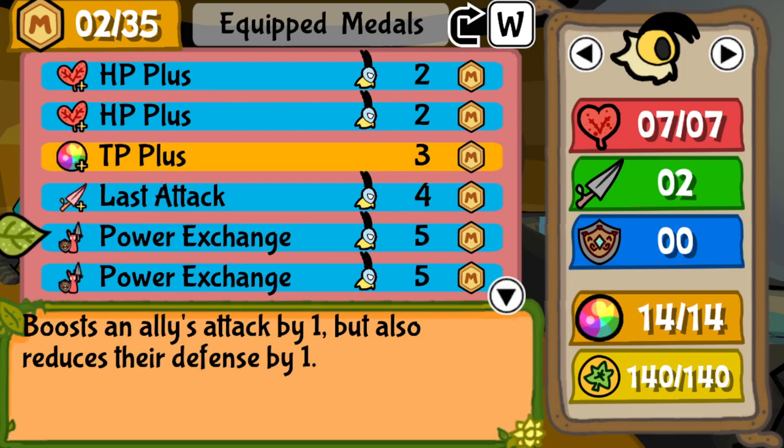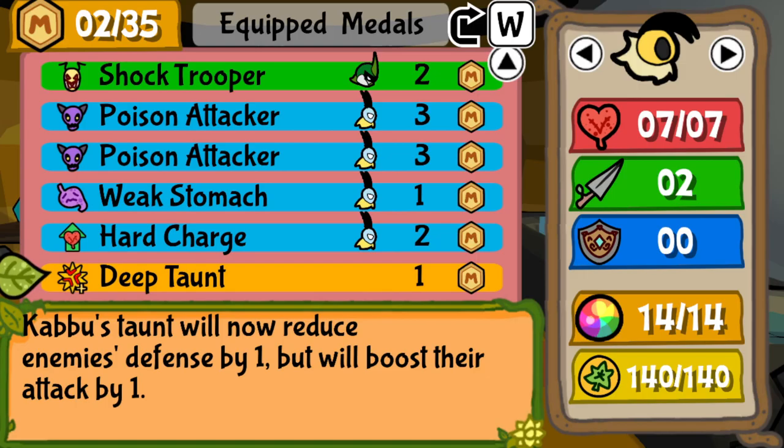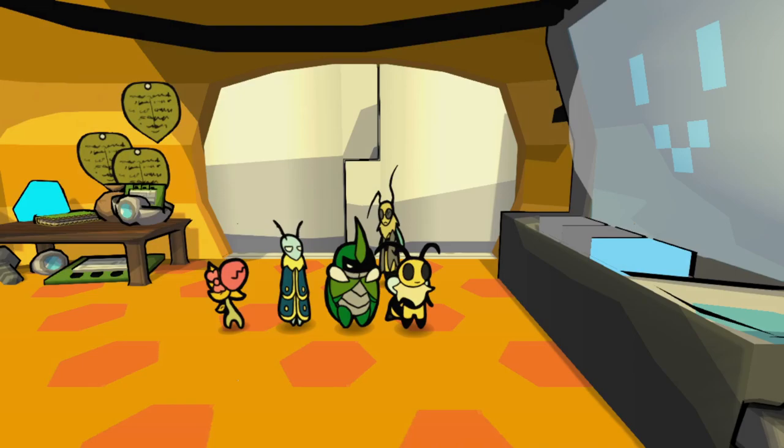You just need a couple of HP pluses on Leaf, TP plus, Blast Attack — which you can easily get from Devourer if you also have Miracle Matter. I have some boss trade videos on how you can do that as well. There's also Power Exchanges on Leaf, Shock Troopers on Kabu, a couple of Poison Attackers, Weak Stomach, Hard Charge, and Deep Taunt. Deep Taunt is one of my favorite medals in the entire game for a force of Kabu. You don't really need a lot of items for the Sealing King either.